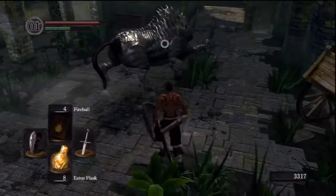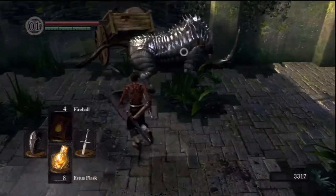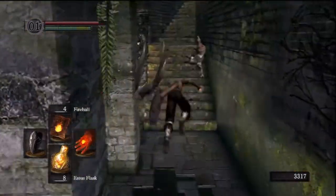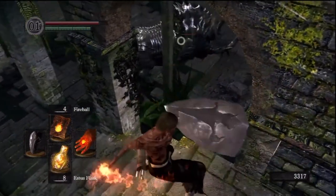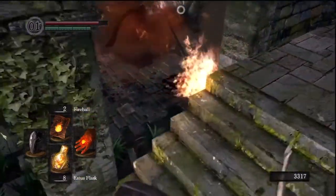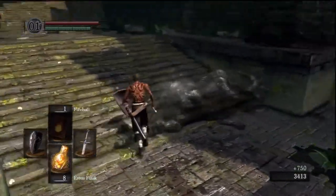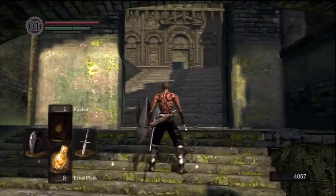The fact of the matter is, I just can't be bothered. He isn't difficult to fight, he just has a lot of armor. If you have fireballs, you might as well just use them. The only move you have to worry about is when he swings his head — you just have to get behind him. There's one move where he swings his head, and that could potentially hit you, but even then it's not likely. He's pretty easy, just time consuming.